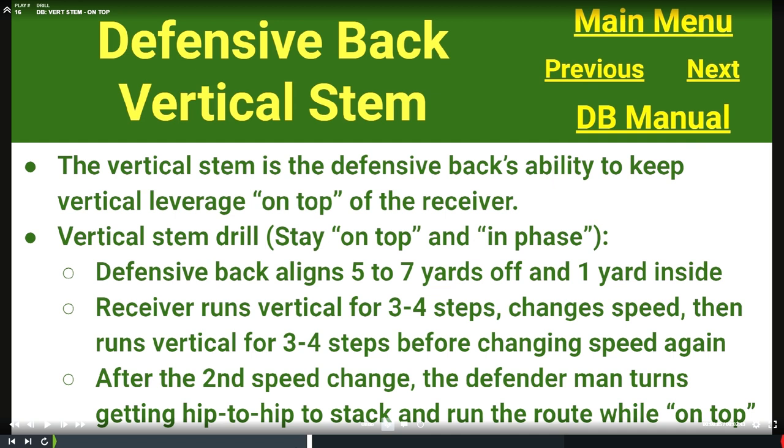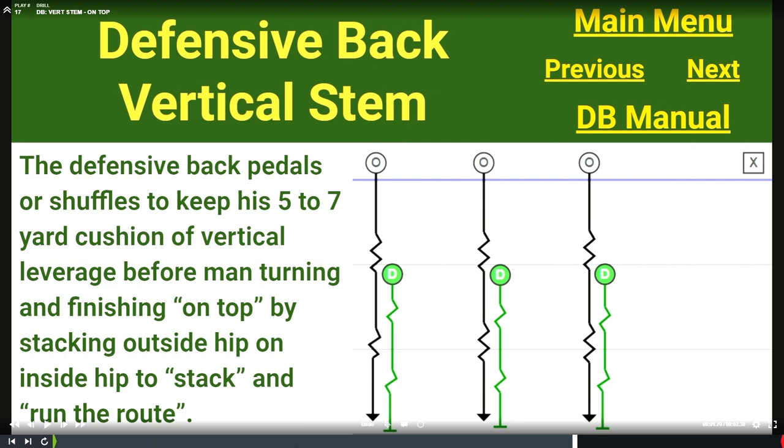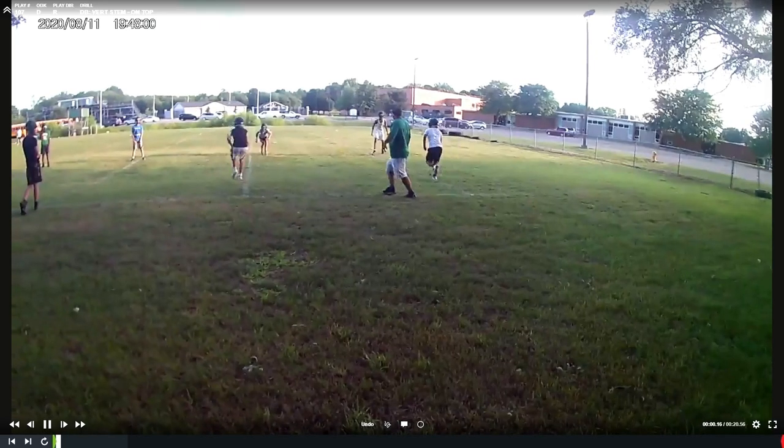For the drill, defensive backs align somewhere between five to seven yards off the ball and one yard inside. The receiver runs vertical for three or four steps, changes speed, then runs vertical again for three or four steps before changing speed again. After the second speed change, the defensive back is going to man turn, getting hip to hip to stack and run the route while on top of the receiver — you're playing that second move, trying to stack and run the route with the receiver.